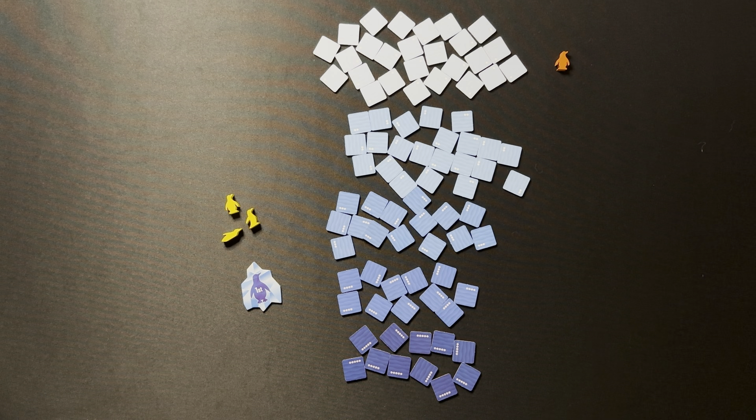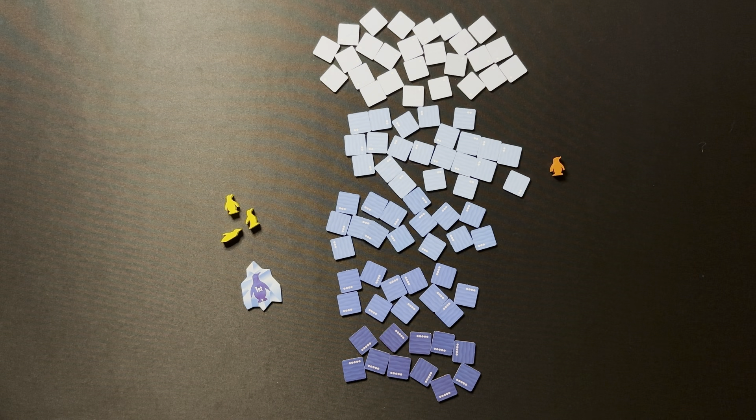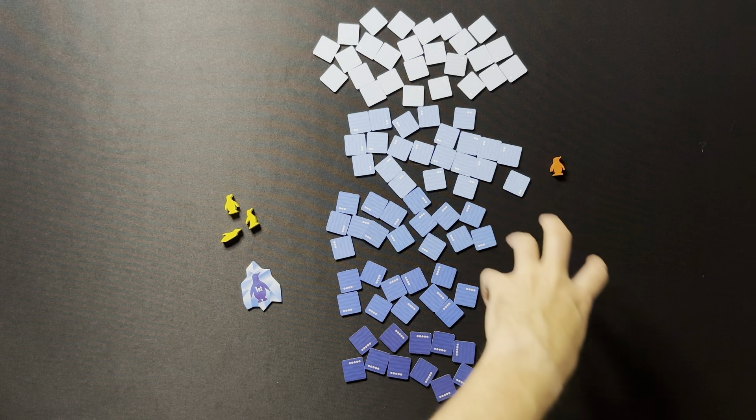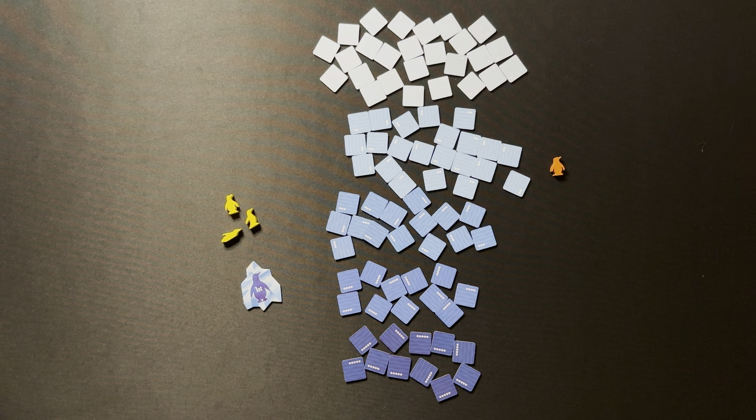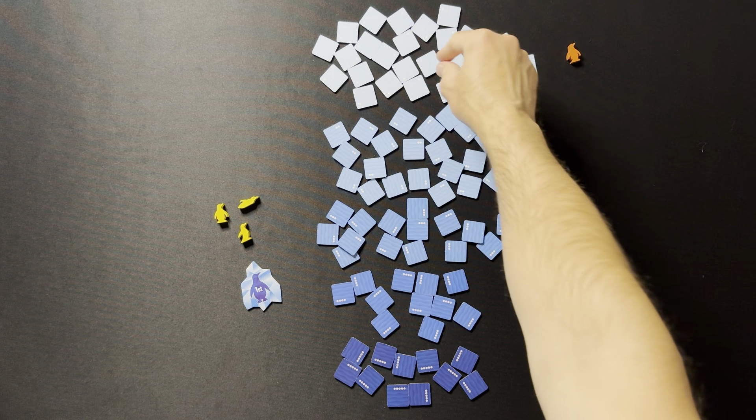There are three difficulty levels. Easy: normal food scoring, one point per rock tile for the AI. Medium: normal food scoring, three points per rock tile. Hard: three points per rock tile, full points for all food, and three points per open water tile. We're going to play on medium. In solo mode the human player is always first player.